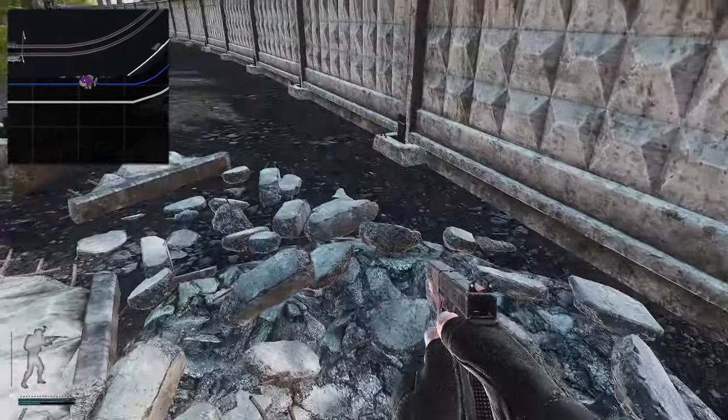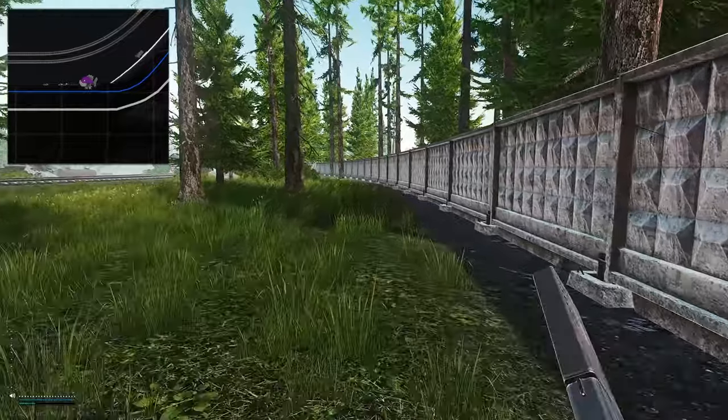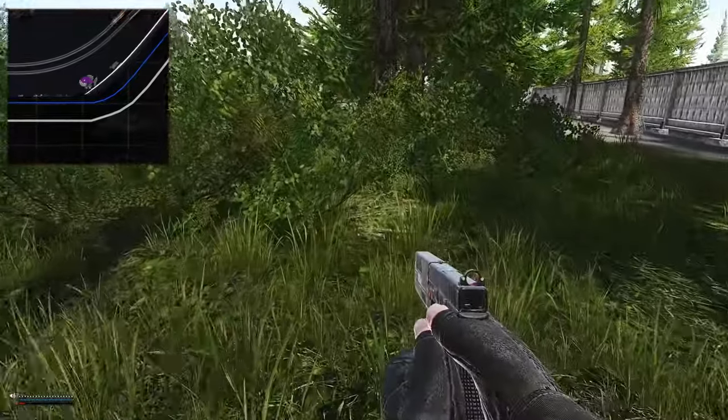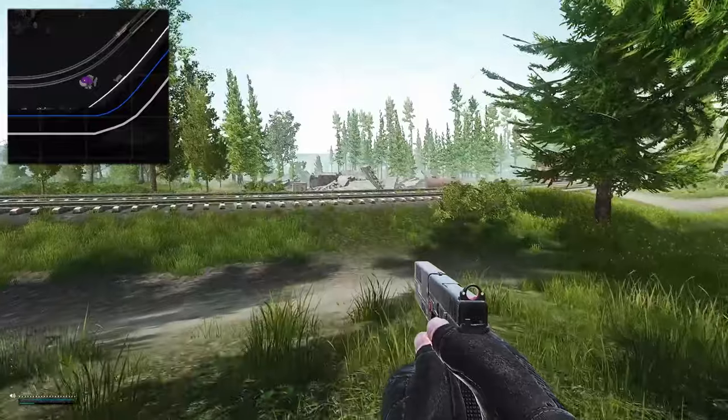Once you arrive at this rubble, go around the far side and right here is the cache. The next location is still following the wall down. You're going to get to this bush area right here, and you can see the cache right here.